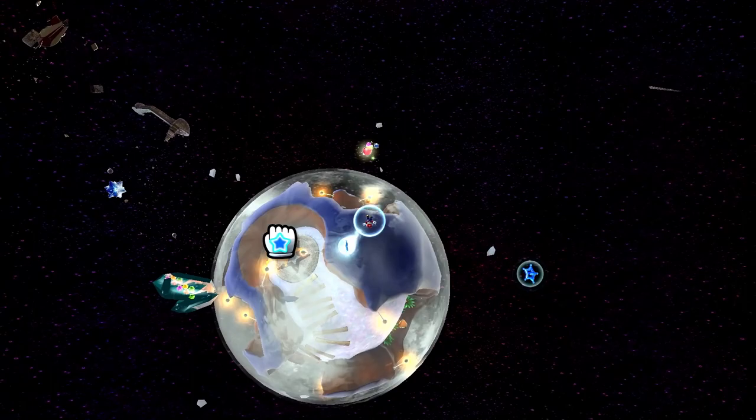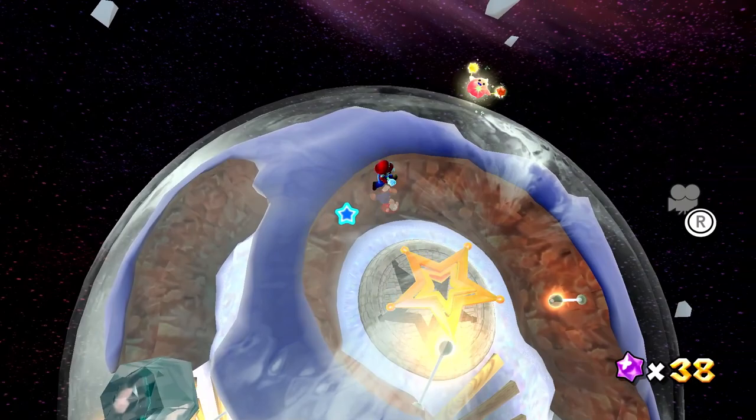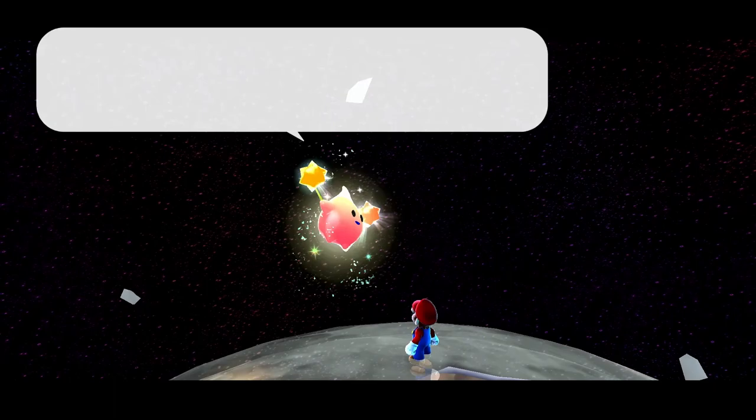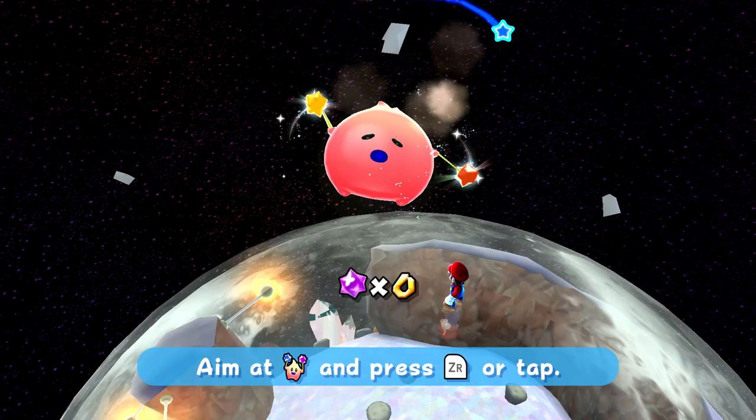Is it icy? No, it's just sort of translucent. Maybe we can get inside somewhere. A Luma says 'Hey you, got any tasty star bits? If you feed me a bunch of star bits, I'll burst with snacky happiness and then transform. I'm famished — I need 50 star bits to curb the hunger pangs.' We don't quite have 50, we have 38. We have to actually be careful with our aiming — if we miss, it won't really count. I'm sure we'll find more star bits soon.